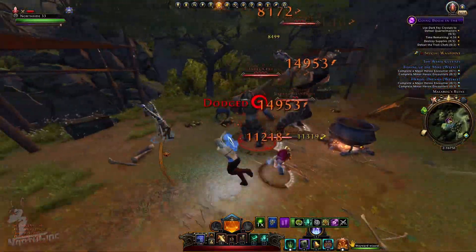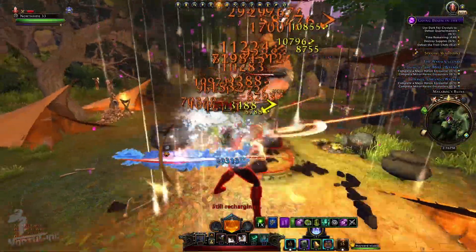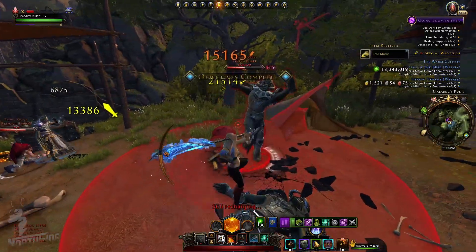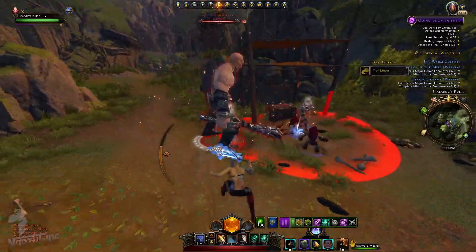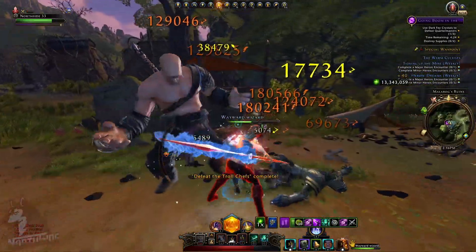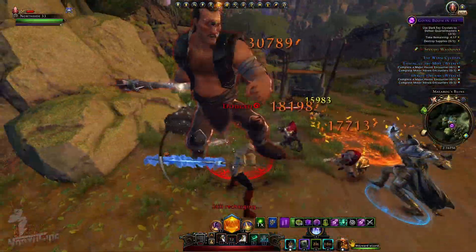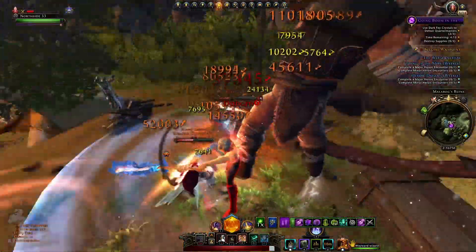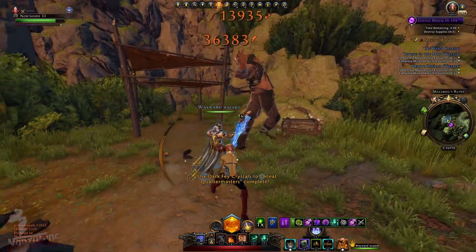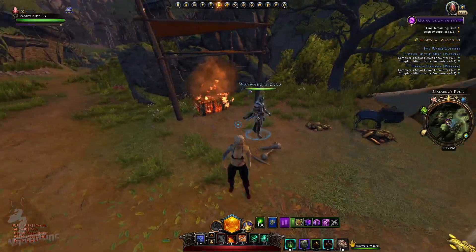I'm going to pop my artifact, pop everything I have, slow them down. You will notice that there are immune targets, but they are really slowed. If they're slow, you can evade them easily so you can preserve your stamina. We got another wave coming — Wayward Wizard is doing his thing. We got another pack here. Keep in mind that for the barbarians, I am using Blood Letter, not Blood Spiller. You can see this big mob has an icon showing he is actually slowed. All we need to do is finish the encounter.